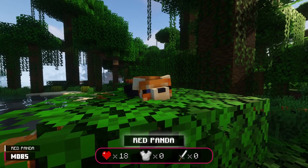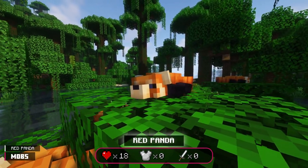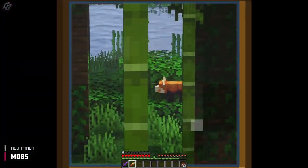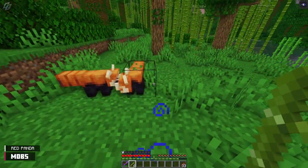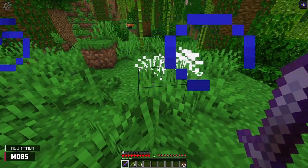My favorite mob from Critters and Companions has finally made its debut — the Red Panda. These cuties can be found in jungles. They sleep all day, so searching for them can prove to be a difficult task since they aren't scurrying around. Red pandas are breedable with bamboo. They are devastatingly untameable, and they don't drop anything.